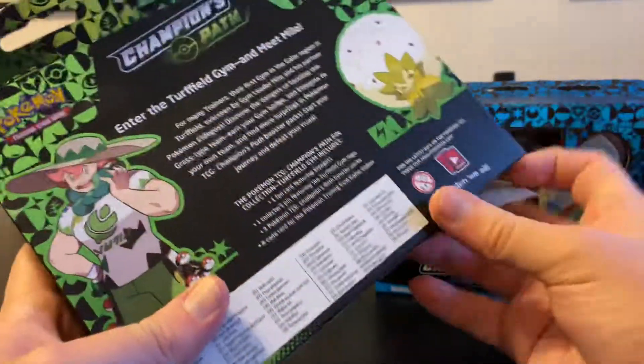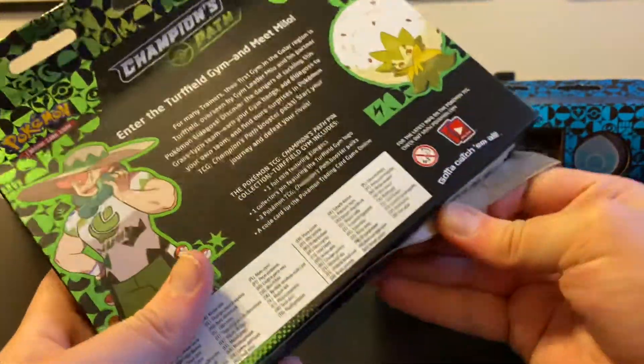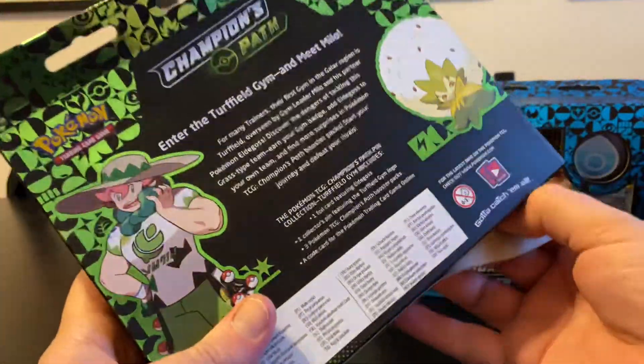It shows you who they are on the back. So, Milo and Eldegoss. We haven't really touched too much of Pokemon since the expansion came out — I think Meg played the expansion for a couple hours, and that was it.